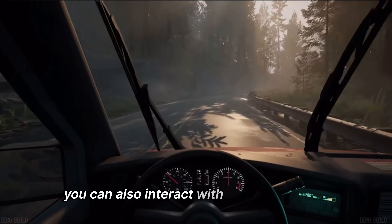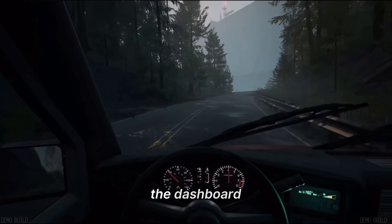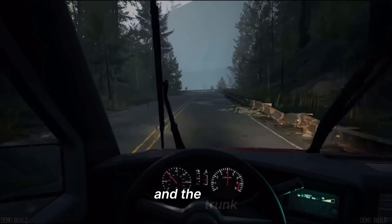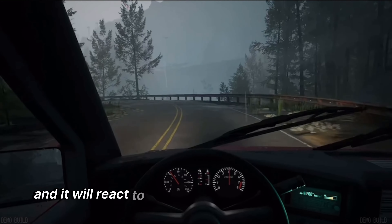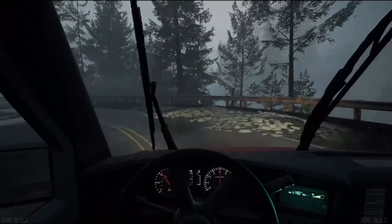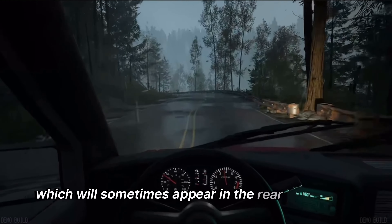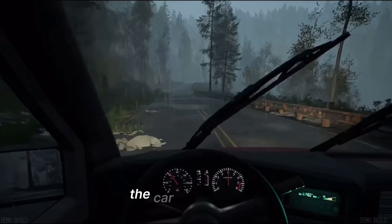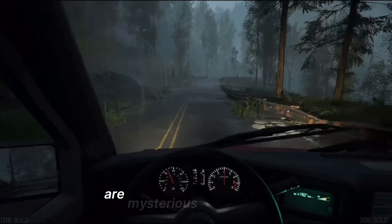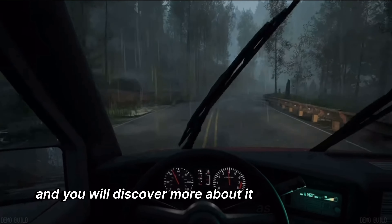You can also interact with the car's interior, such as the radio, the dashboard, the glove box, and the trunk. The car has a personality and a voice, and it will react to your actions and the environment. The car is also haunted by ghosts, which will sometimes appear in the rearview mirror, the windows, or the seats. The car's story and origin are mysterious and intriguing, and you will discover more about it as you progress.